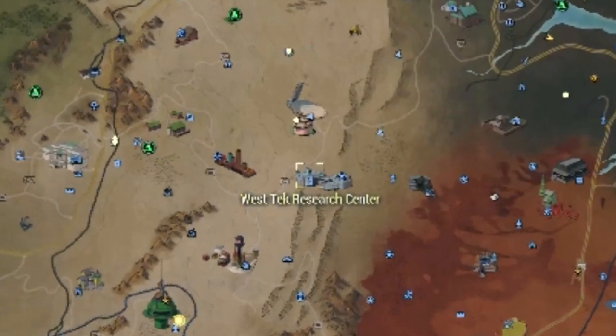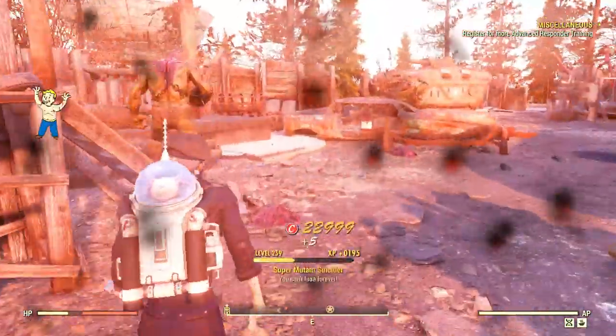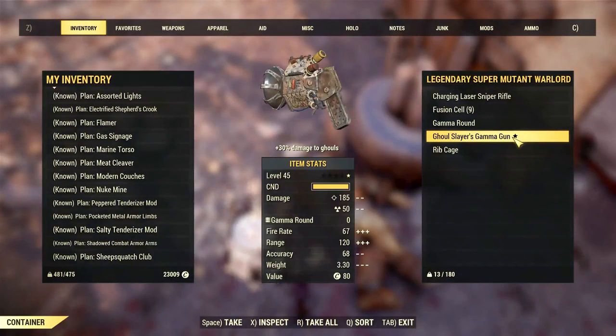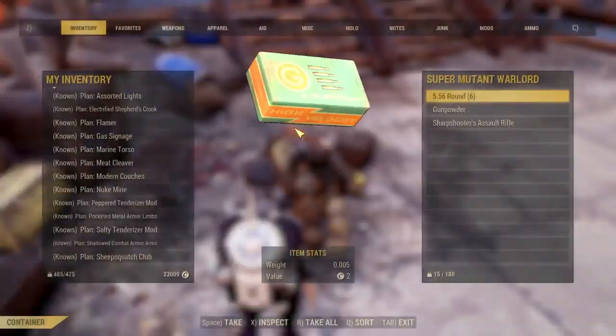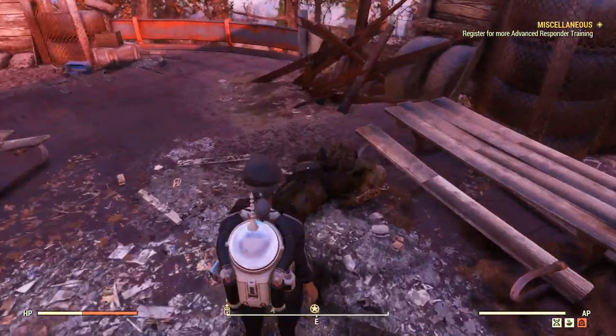For example, at Westtek or the Yards, you can find several super mutants that will drop a charging laser sniper rifle because that's the weapon they are using. Just kill them and you'll find a laser weapon in one of the corpses.